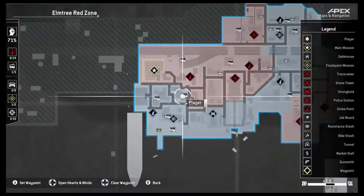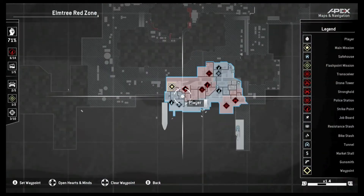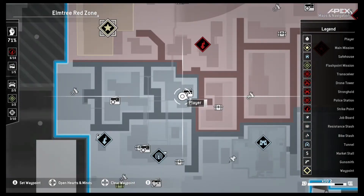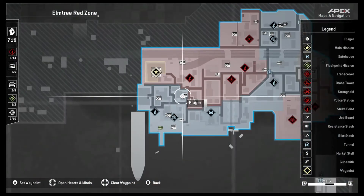So what you're going to want to do is kind of just follow what I've done here. I found a pretty easy place to do it. I'm showing it here on the map — it's in the Elm Tree Red Zone. You can see that I have control over this area, and I'm at a very specific building.